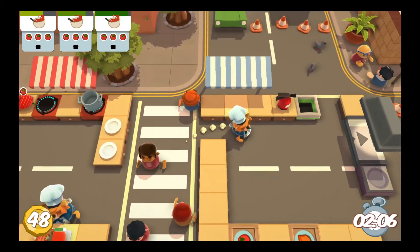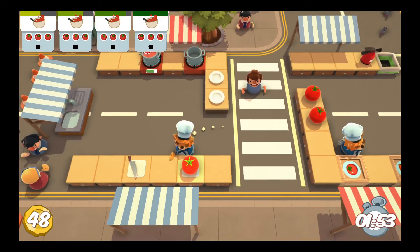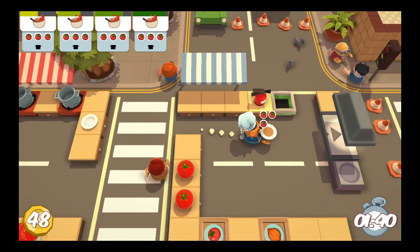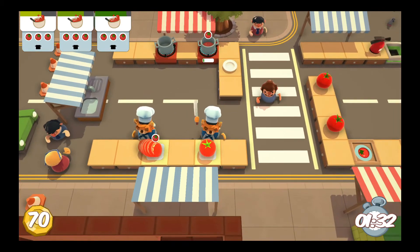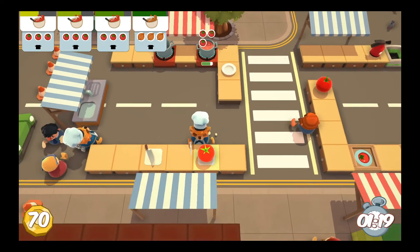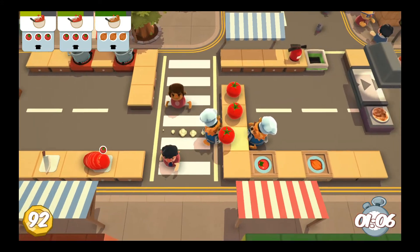Everyone wants tomato soup! Tomato soup is very nice though. Let's pile up the tomatoes on this side. This must be street food. One, two, three - let's grab one, start cutting, and place one there. Everyone wants soup right now! Quick, chop as much as you can - the tomatoes exploded! Let's grab a tomato, cut it - there we go. More tomatoes, let's just grab these for now. We have another tomato soup coming out - so many people, geez! Pile up the tomatoes, then he can quickly run.